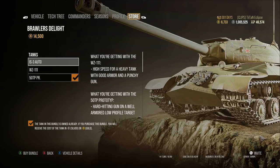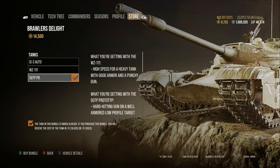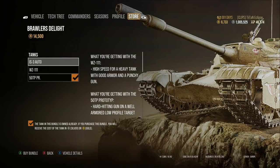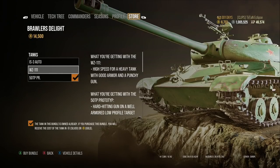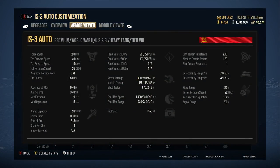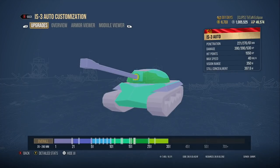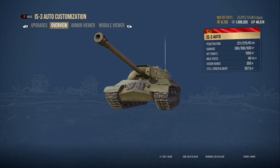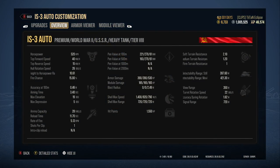The first bundle is Brawler's Delight, which costs 14,500 gold — very, very expensive. Many of you will have already picked up the 50TP Prototype if you purchased the Battle Pass last season, where it was the rank 100 reward, so you'll pretty much get your gold back for that. It then comes down to whether you want the IS-3 Auto or the WZ-111. Personally I don't really like the look of this tank — it's not particularly amazing. You don't have an autoloader; although it's called the IS-3 Auto it's the same as the Fatherland.